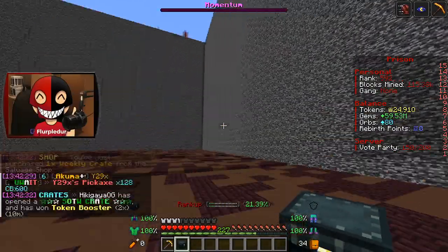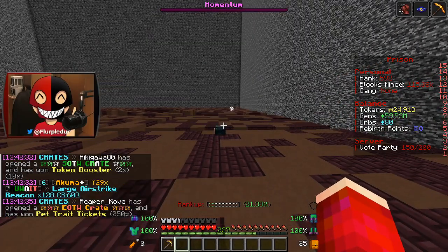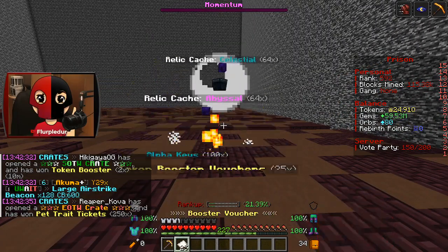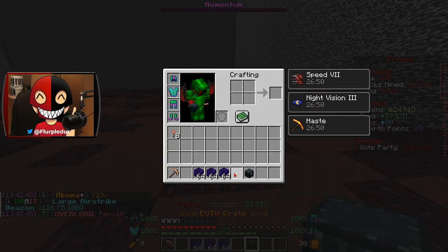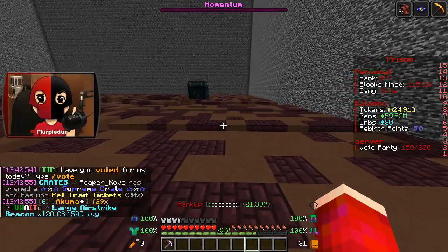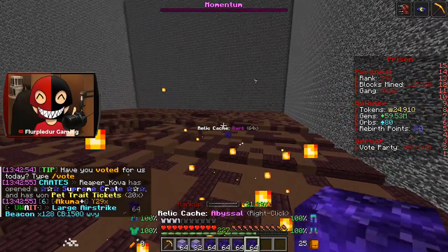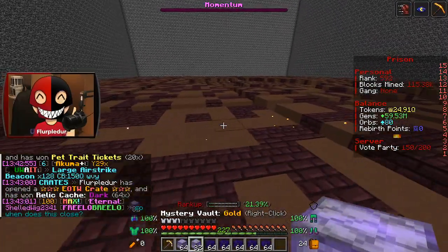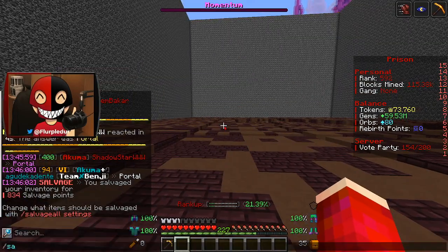Our final end of the world crate — bam! I also have almost 25Q tokens, which is insane. Another end of the world crate! I guess our real final end of the world crate — oh boy, what do I get? I get dark ashes. And of course I'm going to go ahead and open all of these as well. Done with all of those.